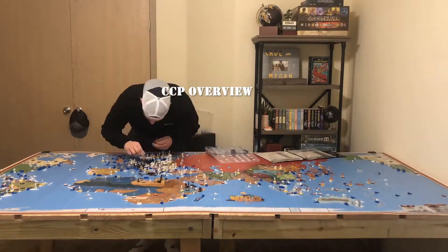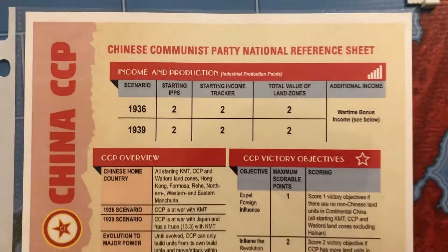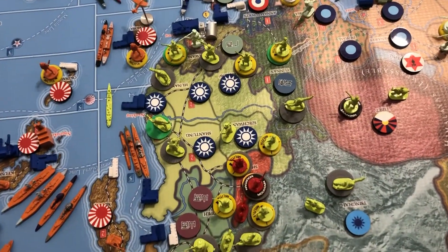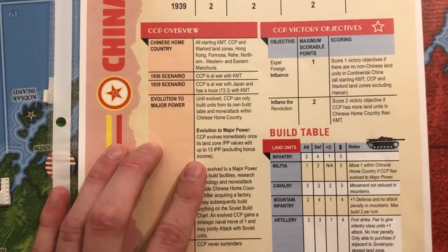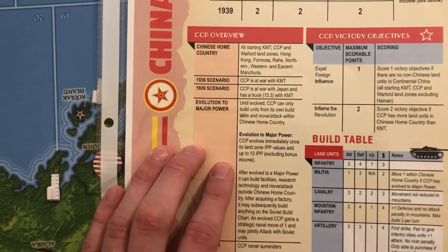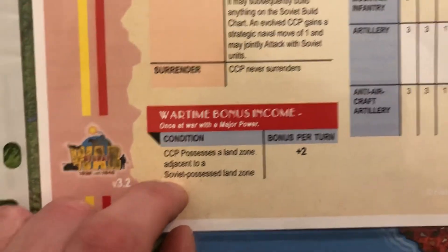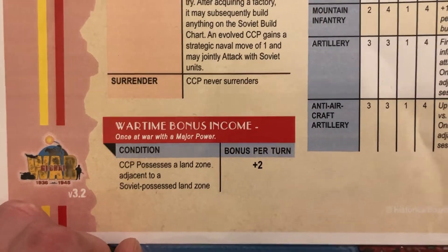Now let's talk about the CCP. The CCP starts with a booming economy of 2 IPPs per turn. You don't have to worry about peacetime increases because you start the game already at war with the KMT. A cool thing: the CCP starts as a Russian-controlled minor, but if they get their economy to 13 IPPs, they evolve into a fully fledged major power. The wartime bonus income of 2 IPPs per turn is a huge deal for the CCP early on.